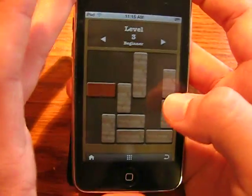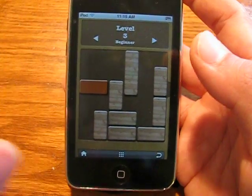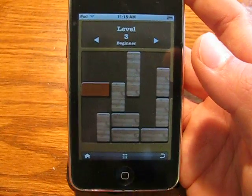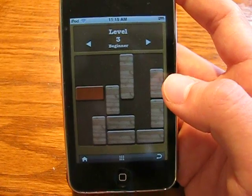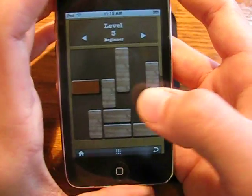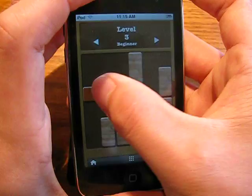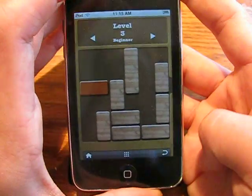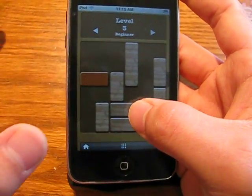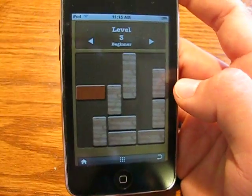Here's your game screen. As you can see, there's this one orange block that stands out from all the others — all the rest are tan and this one's bright orange. That's your goal block. You're trying to get this block out through this little gap in the wall over in the corner. You have to move around the other tan blocks so you can allow this orange one to move out of the map, and that completes the level.